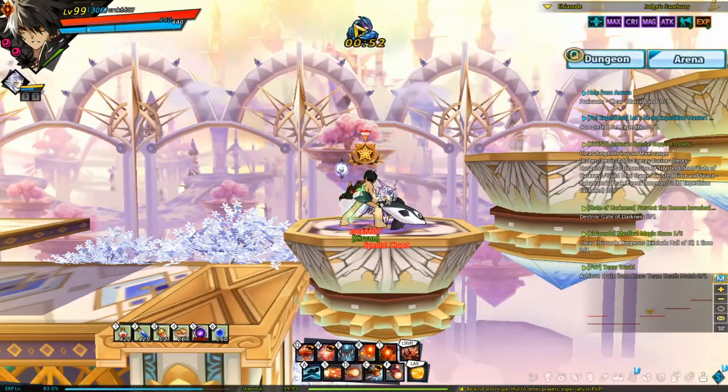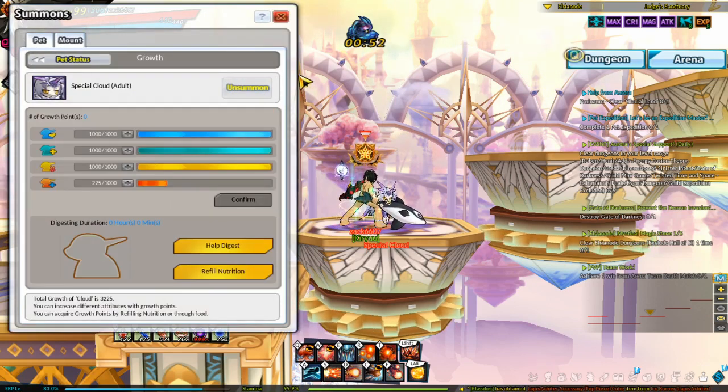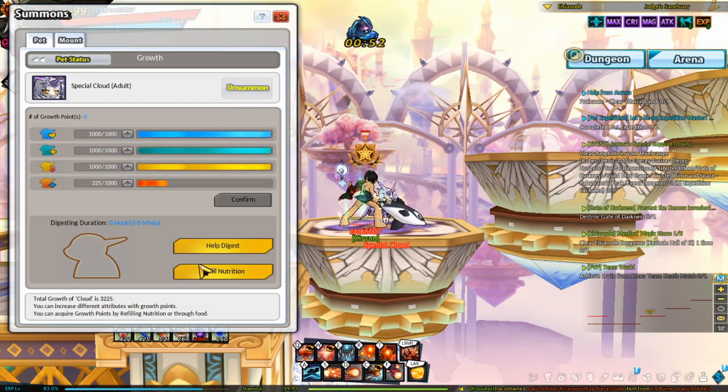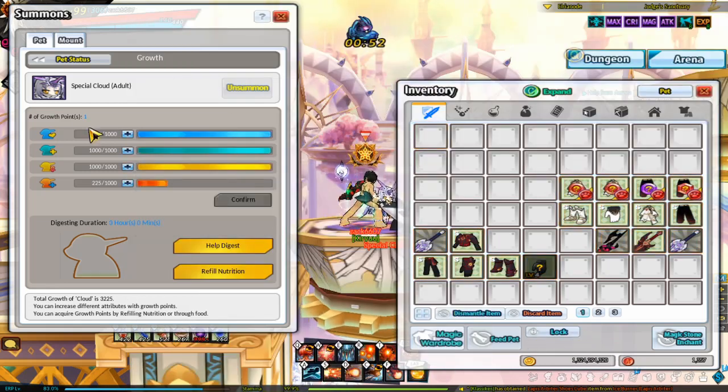Next is special encouragement. Press P to pull up the pet interface, click growth, and you can access the growth points page. Click 'refill nutrition' to give your pet growth points.